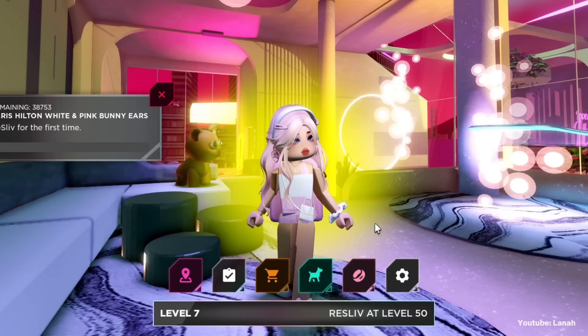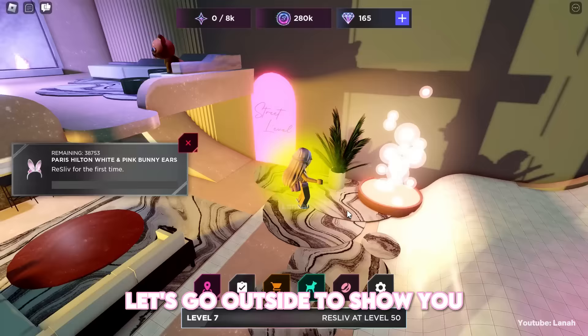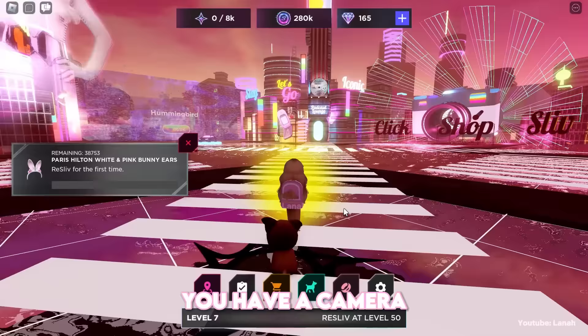This game is not difficult to play — it's just like any other simulator game. Let's go outside to show you. You have a camera; use it to photograph objects by clicking on them.